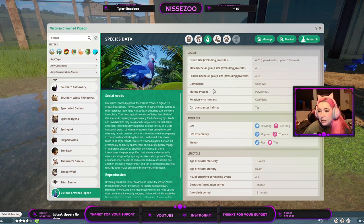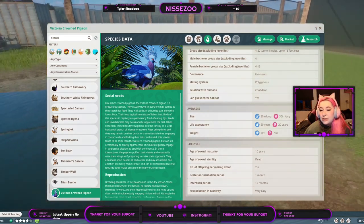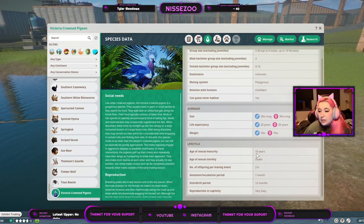Dominance is unknown, they are polyamorous, and confident. Guests can injure the habitat. They grow to about three inches long and live around 20 years, weighing around seven pounds — that's three and a half kilos. They reach maturity at age 10, so it takes half their life to start reproducing, but then they can reproduce until they die, giving between two and six offspring every year after a single month of gestation.